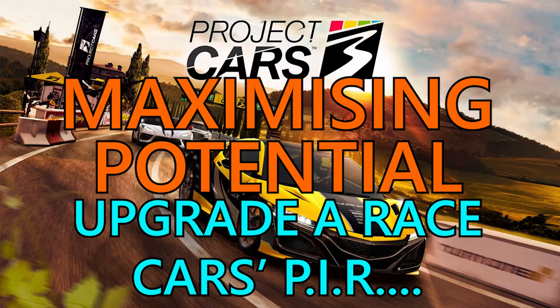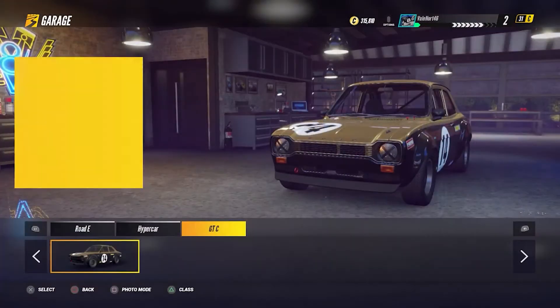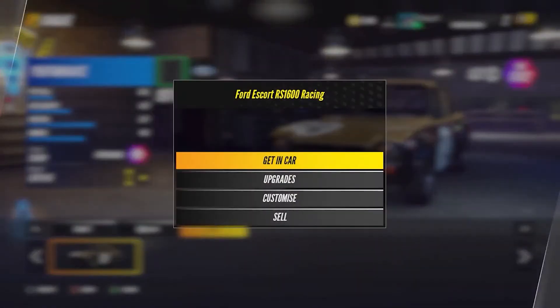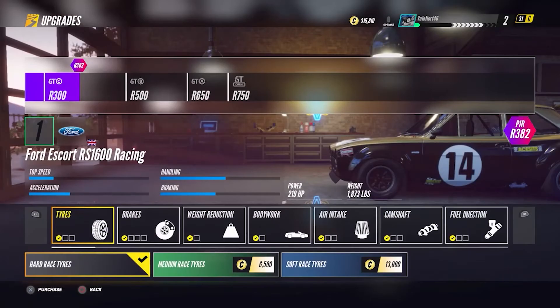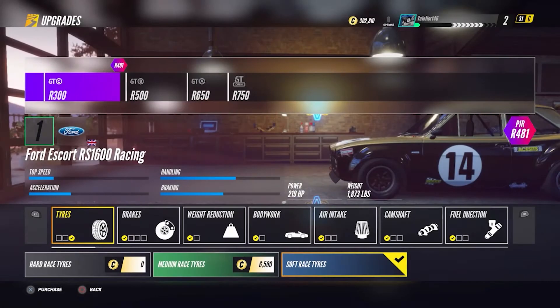Welcome back to Griffin's Gaming Guides. Today we're going after another Project Cars 3 trophy — Maximizing Potential. We need to upgrade a race car to its highest possible performance index rating or PIR. This is a silver trophy, also worth 40 gamer score, and it can be done at any point in the game.